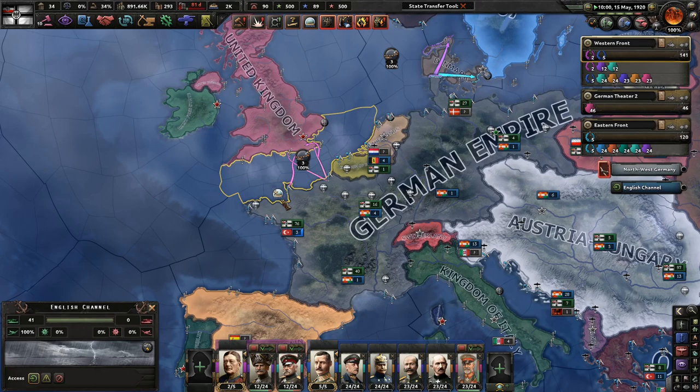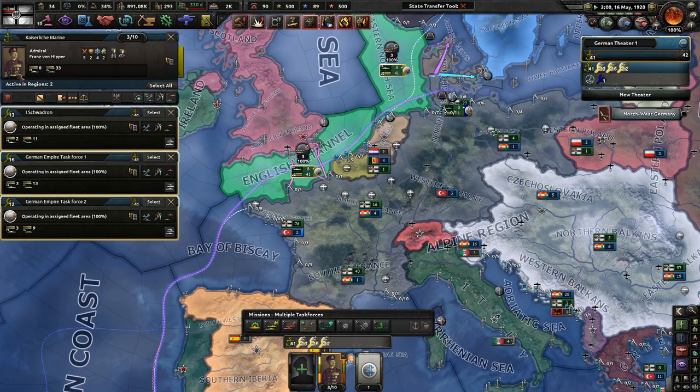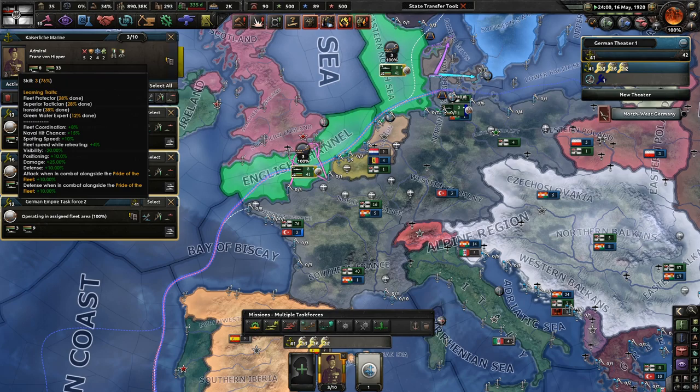I'm just destroying convoys individually one by one. Hopefully Von Hipper is getting some - yep, he's becoming an Ironside, a Greenwater Expert, a Superior Tactician - maybe a Fleet Protector. And I do have some German coffee here to keep us warm and satisfied.